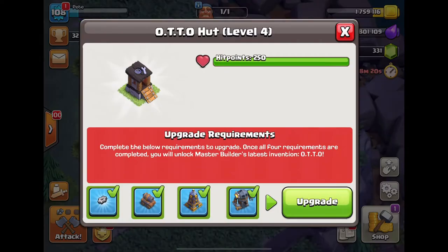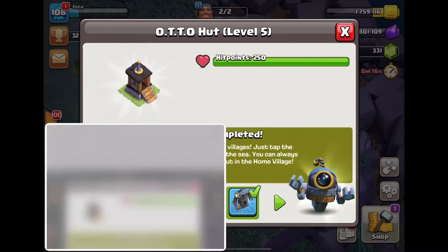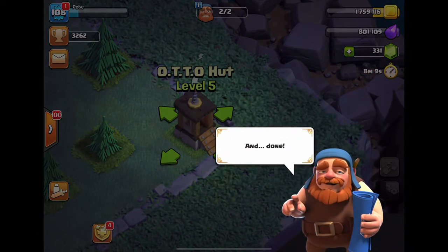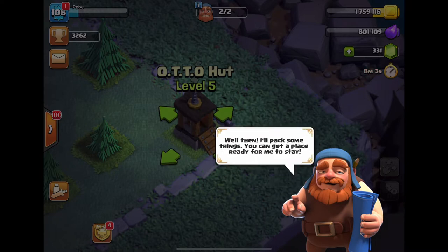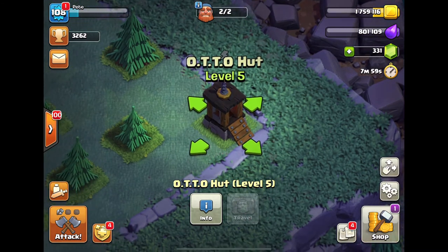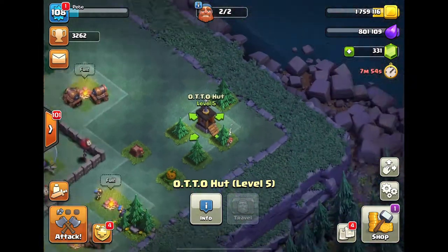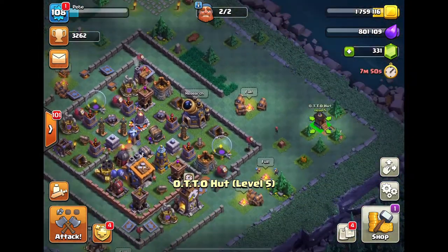Now we've upgraded to the top — auto completed! The Master Builder can now travel between villages. Just tap the Builder Hole and send the Master Builder across the sea. Now we have two builders in the Builder Base and we can have six builders in our main base. Once I'm finished maxing out the Builder Base, I'm just gonna send the Master Builder straight away to my main base.